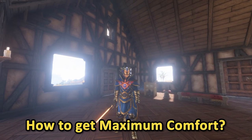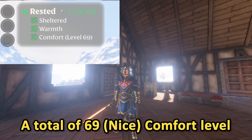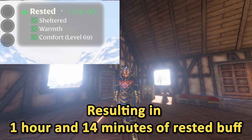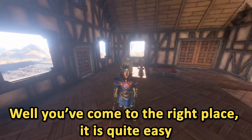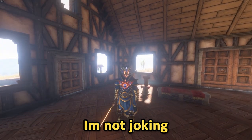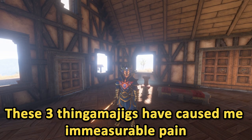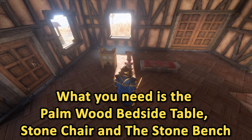Hello! So you're here to learn how to get maximum comfort — a total of 69 comfort level — resulting in 1 hour and 14 minutes of rested buff. Well, you've come to the right place. It is quite easy; you just need 3 items. I'm not joking — these 3 thingamajigs have caused me immeasurable pain. What you need is the palm wood bedside table, stone chair, and the stone bench.